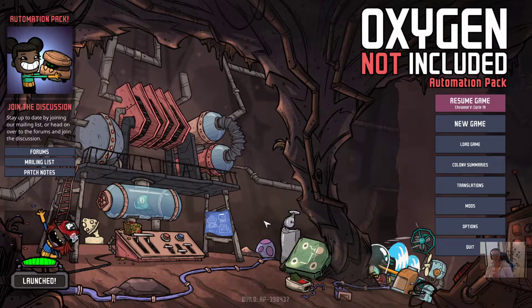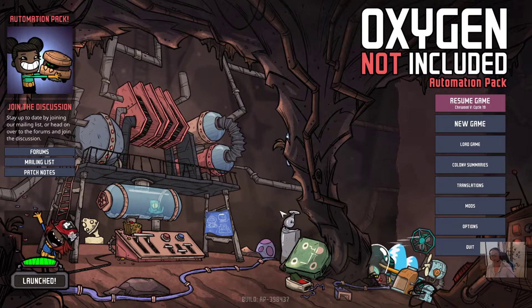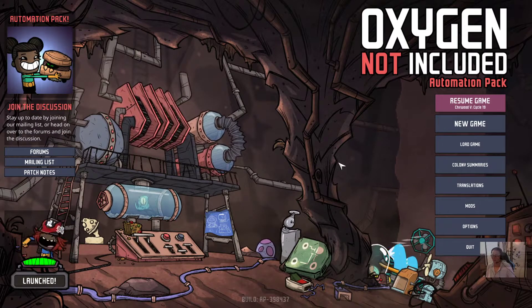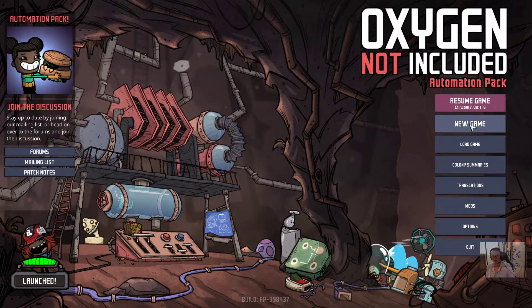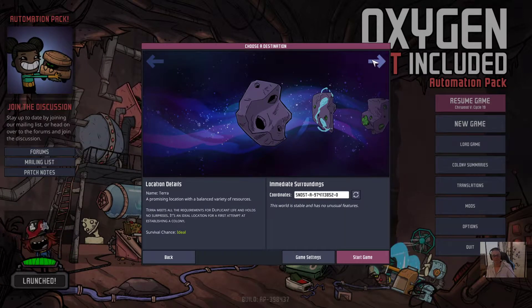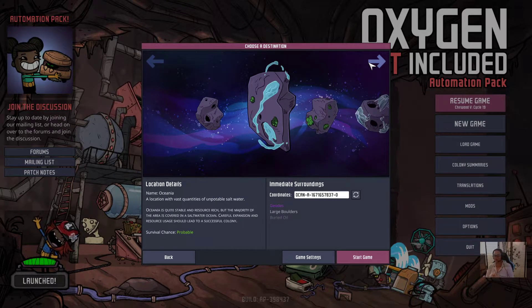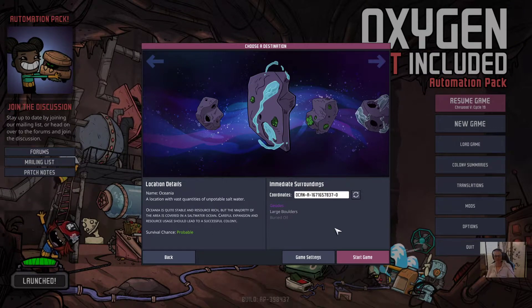This is Oxygen Not Included. We are going to embark on a colony on an asteroid with our wonderful D&D characters. The asteroid I have picked for our journey is Oceana, because it's been kicking my butt on the regular.